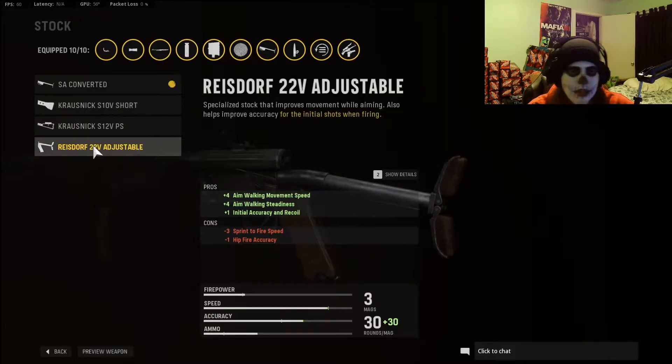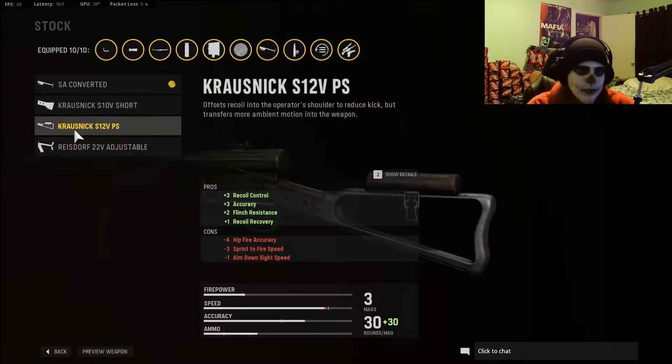We'll see in the coming future. But later on, if you felt like there was too much recoil, the S12VPS will definitely give you all the recoil control you need. This will group it in tighter, give you recoil and accuracy control as well as flinch resistance. Flinch is big — it's not the hugest issue with this weapon, but more than a few times I have been popped off my target due to flinch.